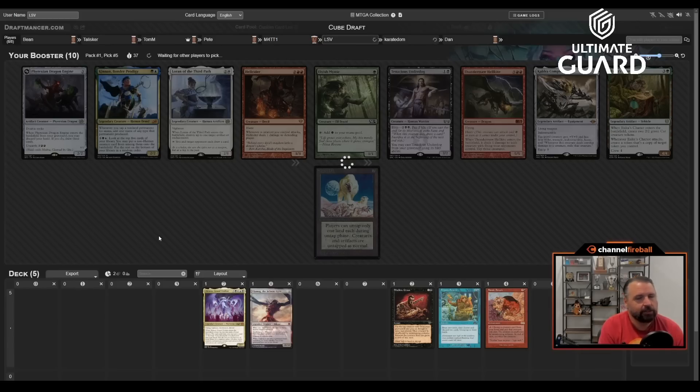I still like Frantic Search over Xander's Lounge, though it's sad because Xander's Lounge would be the perfect land for this deck. The person passing to us has four packs, so we're about to get a flood of packs. Getting a third-pick Atraxa, fourth-pick Ulamog, and fifth-pick Shallow Grave — this strategy is not being particularly contested.